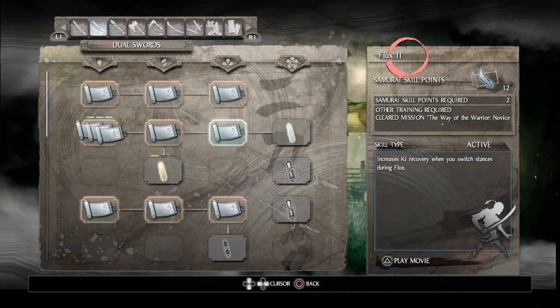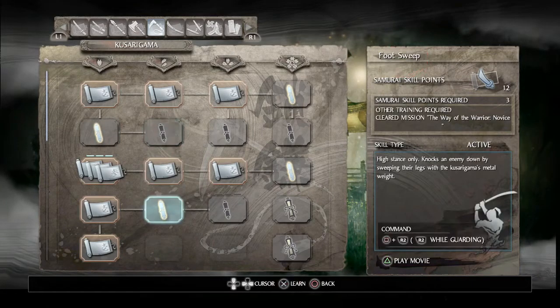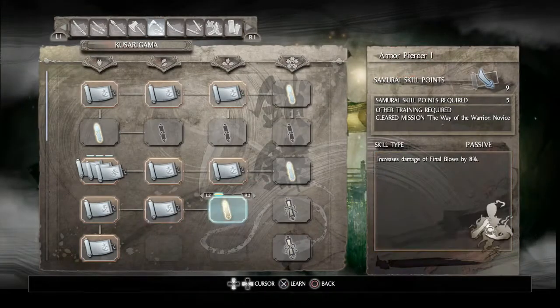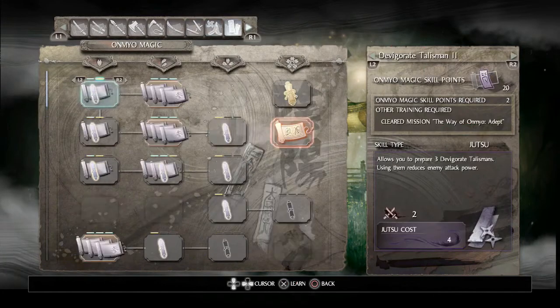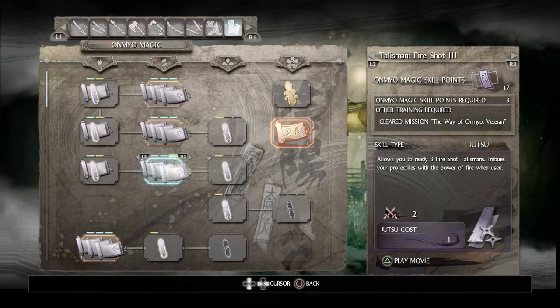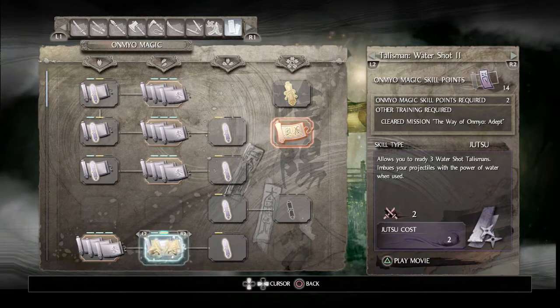Then we're gonna go to our Kusarigama and unlock Armor Piercer, but in order to unlock that we would have to unlock Footsweep first — but we don't have to equip it — and then we get to Armor Piercer. Then we go to our Omyo and we are actually going to be unlocking shots of Fire, Water, Lightning, and Earth, all of them to level three.